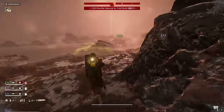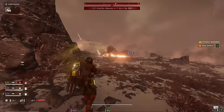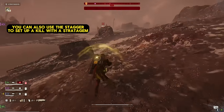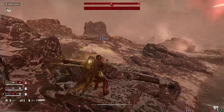Being able to stagger a Bile Titan with one rocket to any part of their body brings so much utility. Even if you completely whiff and hit them in the leg, it doesn't really matter — you can stop them from vomiting on a teammate, or buy enough time for your team to disengage from the Bile Titan.